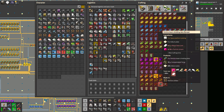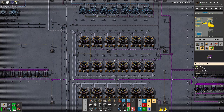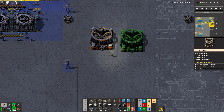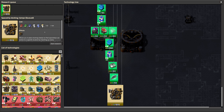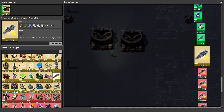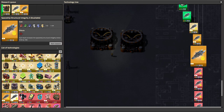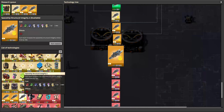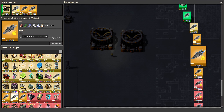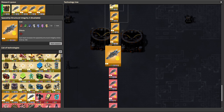This one needs particle colliders, and we have a build with particle colliders. But first I need to know something — we finally finished some research! Hooray. Then we can do this one and this one, because we need to first start researching more spaceship structural integrity before we can play with spaceships.